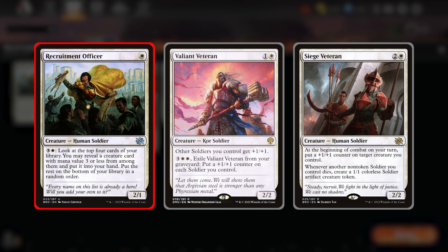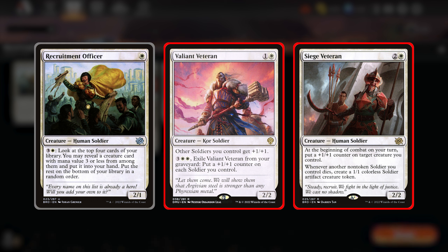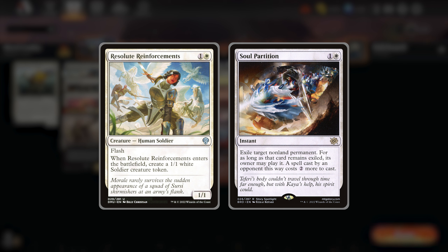The rest of the deck includes most of the soldiers you are surely familiar with. Recruitment Officer in the 1-drop slot acts as a way to try and find our Devilish Valet. Valiant Veterans and Siege Veterans are both key pieces that can help pump our team. The Veteran is also great to put counters on the Devil to help its doubling.